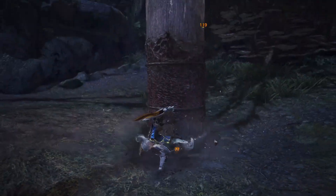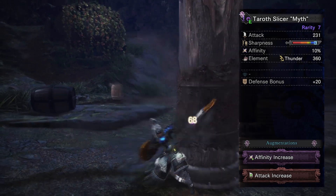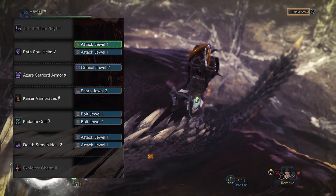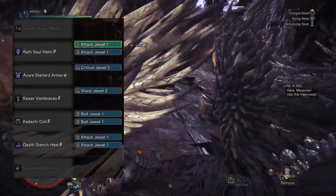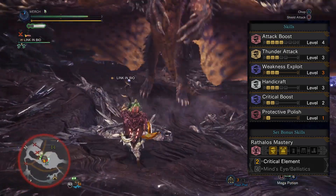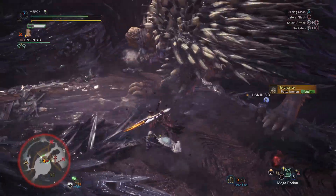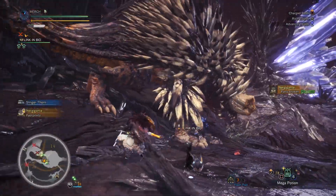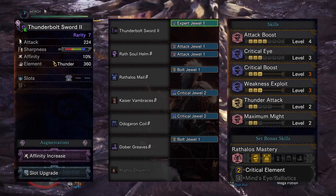The final set is similar but for thunder — the element everything is weak to. We're going to be using the KT Slicer Myth. This has 0% affinity, 360 thunder, plus 20 defense, and two augment slots. For augments I went with an affinity increase and an attack increase, though a slot upgrade works fine too. For the helm we're using the Wrath Soul Helm Beta slotted with two attack jewels. The chest is the Azure Star Lord armor slotted with a Critical jewel. The gauntlets are the Kaiser Vambraces Beta slotted with a Sharp jewel. The coil is the Kadachi Coil slotted with two Bolt jewels. The boots are the Death Stench Heel Beta slotted with two attack jewels, and the charm is the Exploiter Charm 2. As a whole this gives you level 4 Attack Boost, level 3 Thunder Attack, level 3 Weakness Exploit, level 3 Handicraft, two levels of Critical Boost, Protective Polish, and the Rathalos set bonus Critical Element. We don't have as much crit as the fire set, but we have way higher thunder damage to compensate, and because nearly everything is weak to thunder you'll be able to take this set into more places. If you don't have the KT weapon or USJ armor, try the alternate set — it's basically the vanilla version.